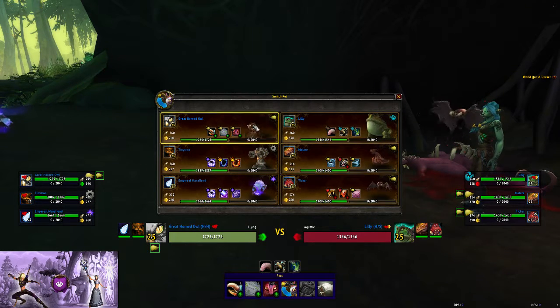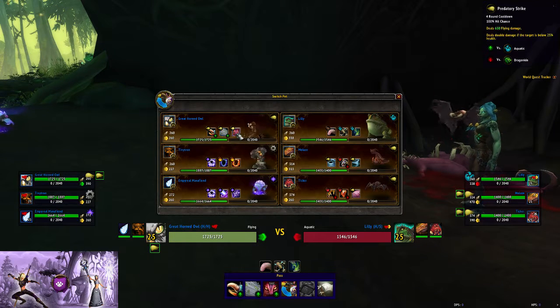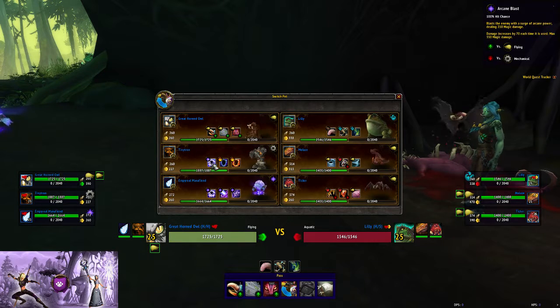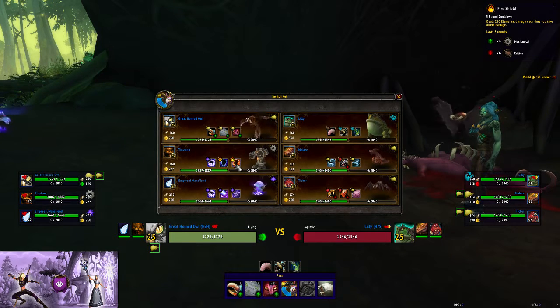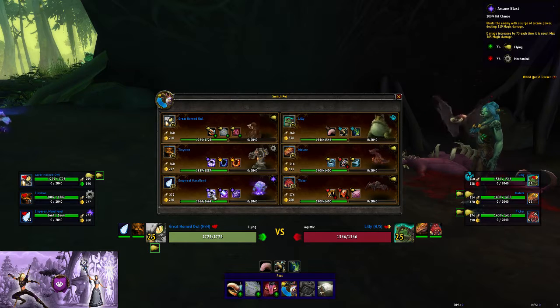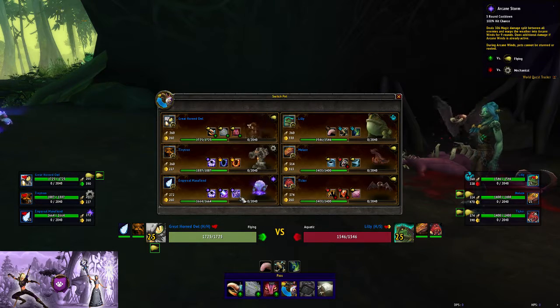I'm using Great Horned Owl with Peck, Cyclone, and Predatory Strike; Tiny Tron with Arcane Blast, Lightning Shield, and Fire Shield; and an Empyreal Mana Fiend with Arcane Blast, Surge of Power, and Arcane Storm.